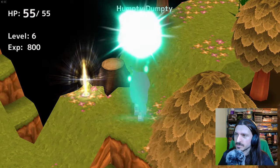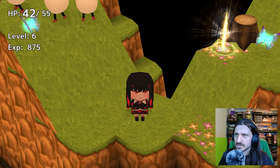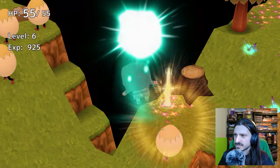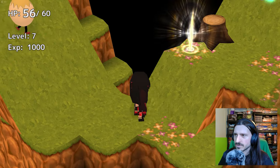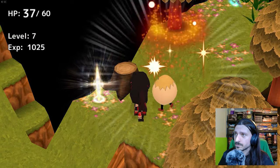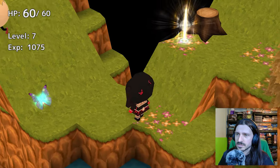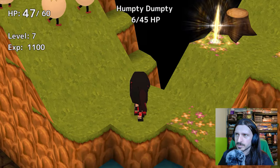It's a good thing I saved — that's why I saved, because I knew they were going to box me in. I don't think there's anything I can do other than grind right here with the egg boys. He does spawn back in so I've got to be very careful. I'm level seven now. He takes four hits now.